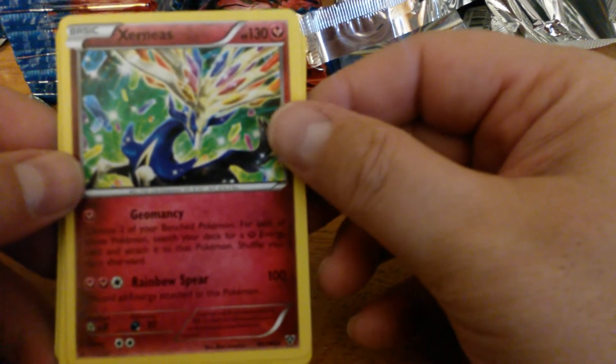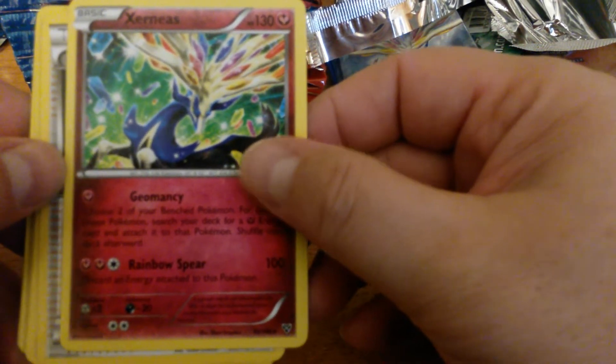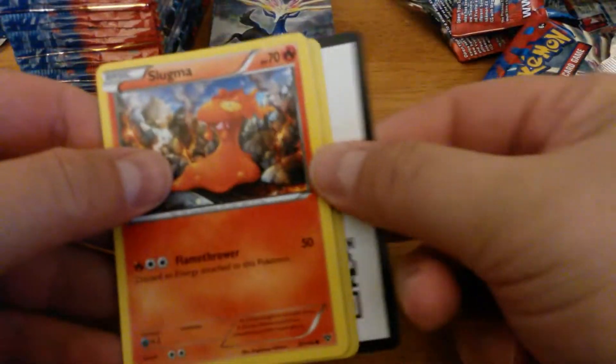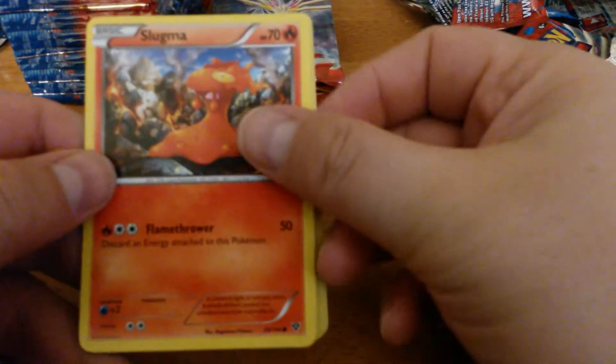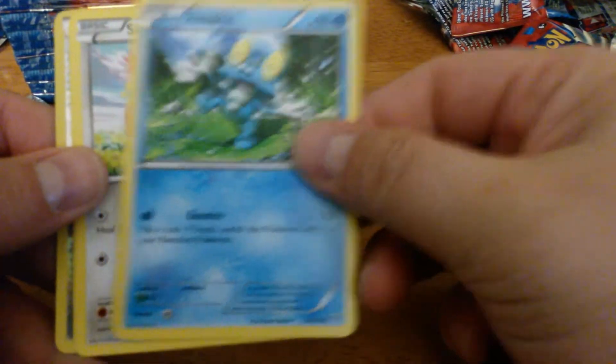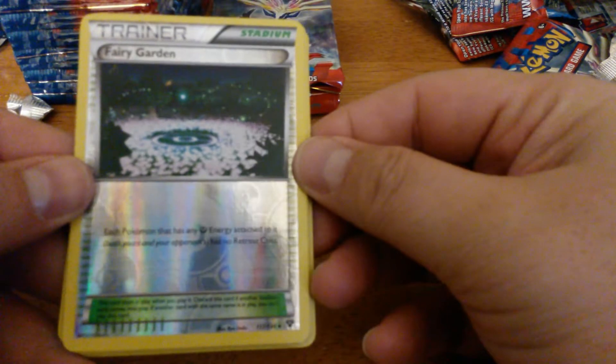Another Team Flare Grunt, Doublade, Dunsparce, Slugma, Fire Energy, Froakie, Skiddy, Shellder, and Fairy Garden.